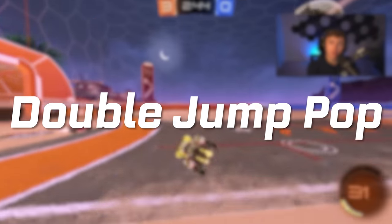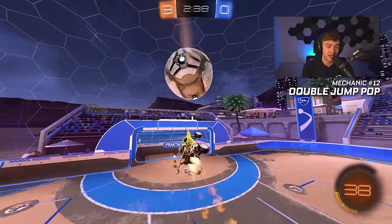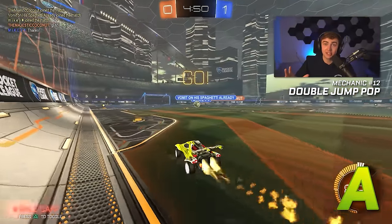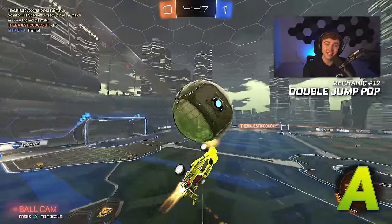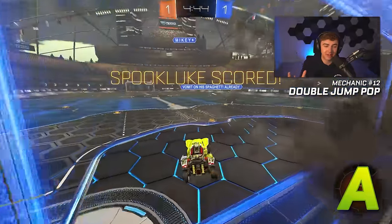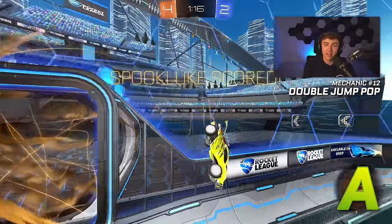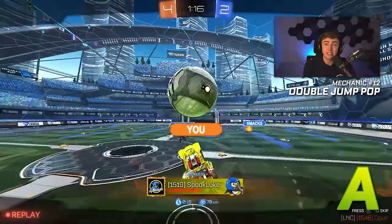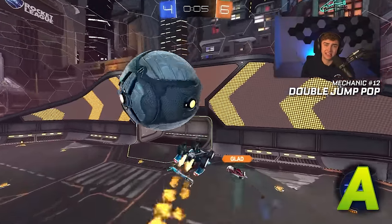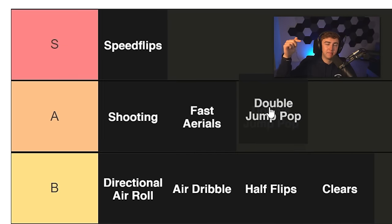Number twelve: double jump pops — double jump aerial bumps, whatever you'd call this mechanic. I've been using it a lot in my road to SSL. Double jump pops are absolutely A tier. So many people think flicks are the pinnacle of 1v1 outplay, when in reality all you have to do is add a tiny direction change to get the ball around low rank defenders. The double jump pop keeps the ball close rather than flicking it wide, which is way less risky than a conventional flick. It's easier to control, it'll still beat defenders, and it's easier to pull off. Double jump pops are so good for outplaying players at the low ranks. A tier, absolutely.